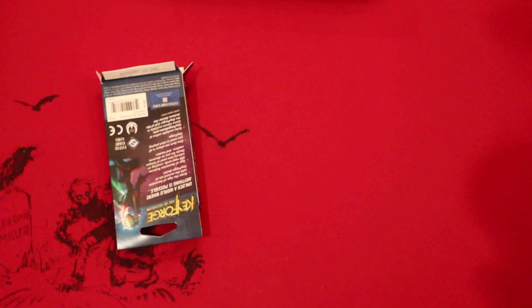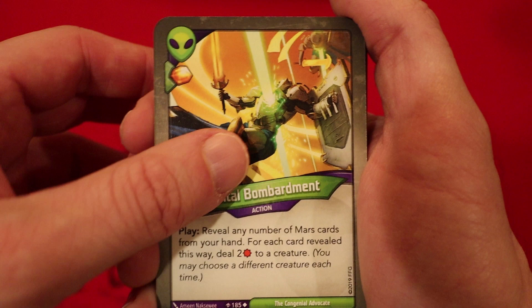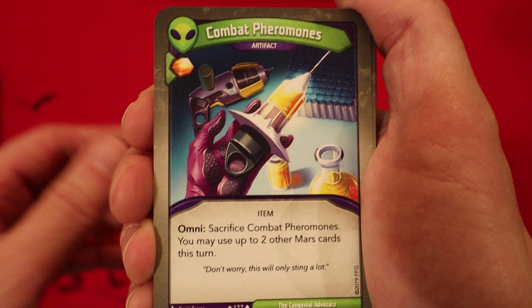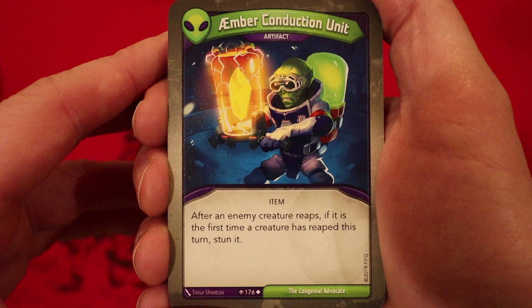Starting off with Mars. It's Orbital Bombardment — gain an amber when you play it. Reveal any number of Mars cards from your hand; for each card revealed this way, deal two damage to a creature. Exterminate: for each friendly Mars creature you control, destroy a non-Mars creature with lower power. So we're hoping for some big creatures like Yix-Lix Dominator in here. Combat Pheromones is an artifact — omni, sacrifice it, you may use up to two other Mars cards this turn. Amber Conduction Unit is an artifact: after an enemy creature reaps, if it is the first time a creature has reaped this turn, you stun it. That's a pretty good card.